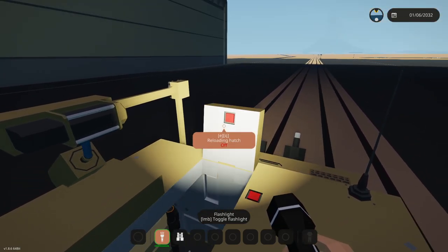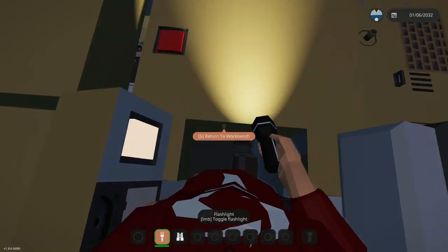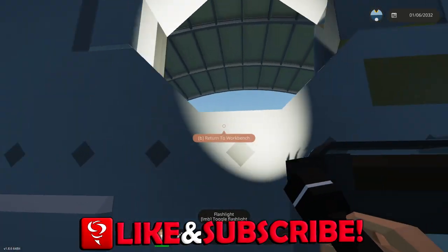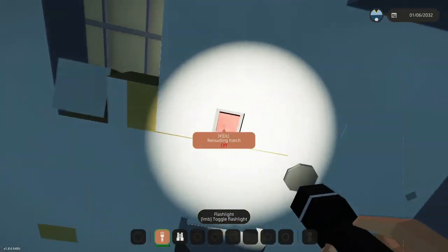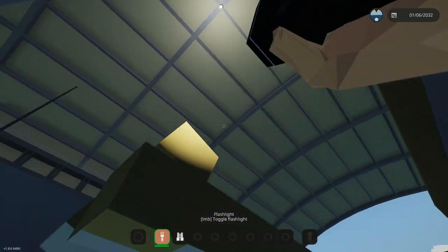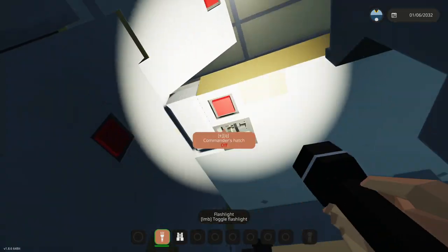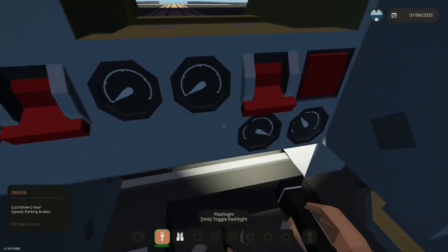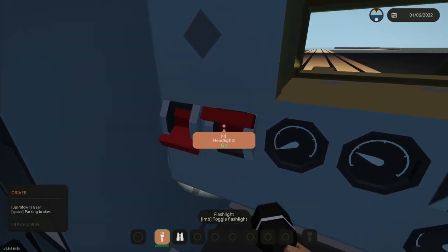How do I actually get in? That is the reloading hatch — we don't need that. The commander's hatch is right here, I guess we can just go in through that. There we go, entrance hatch. Oh, that's on the back! I seem to have messed up a lot on the top. Let's go ahead and close that up. Now let's figure out how to drive this thing. Engine on, starter, headlights, interior lights.